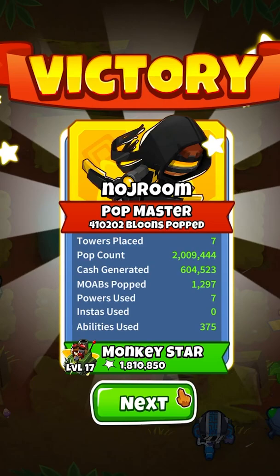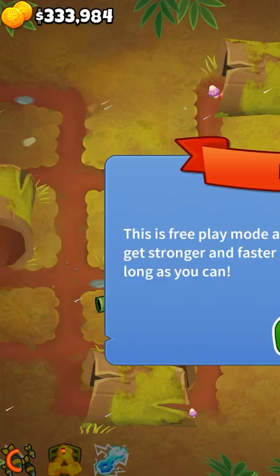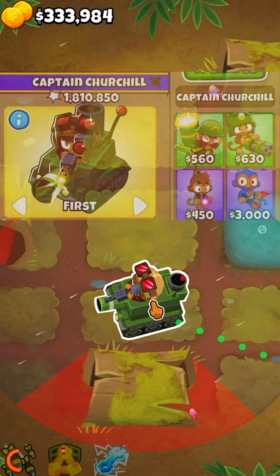The final round went exactly like the others, with our Perma Spike letting nothing get past. With our total pop count being 2,009,444 and Churchill having 1,810,850 pops, that leaves us with a total of 198,594 Bloons that got past.